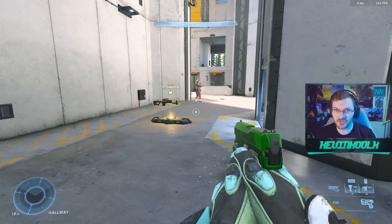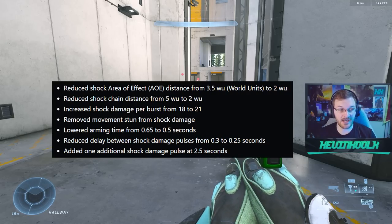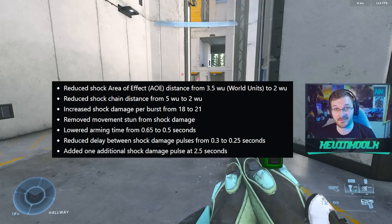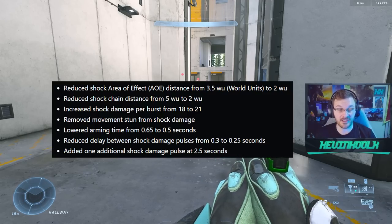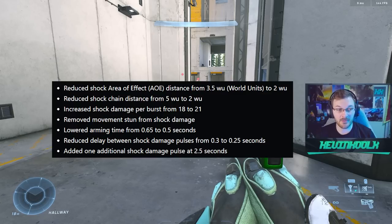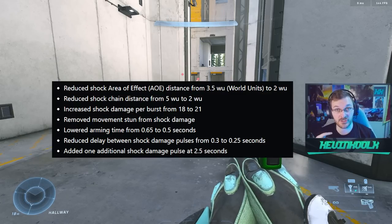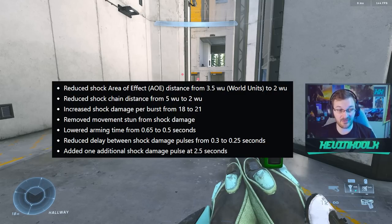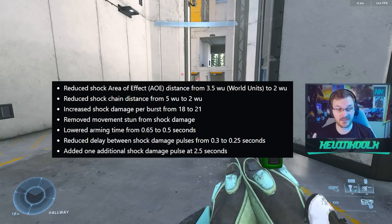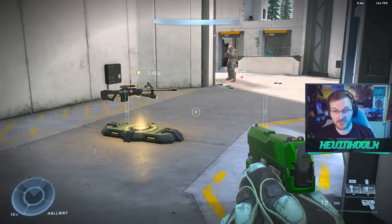The Dynamo grenades — the shock sticks — also have some interesting changes. They reduced the shock area of effect distance from 3.5 to 2 world units, reduced the shock chain distance from 5 to 2 world units, increased shock damage per burst from 18 to 21, removed the movement stun so you'll still be moving at full speed when shocked, lowered the arming time from 0.65 to 0.5 seconds, and reduced the delay between shock damage pulses from 0.3 to 0.25 seconds.